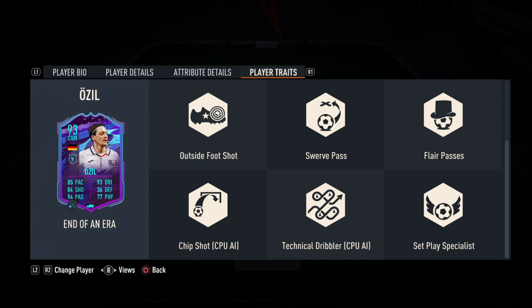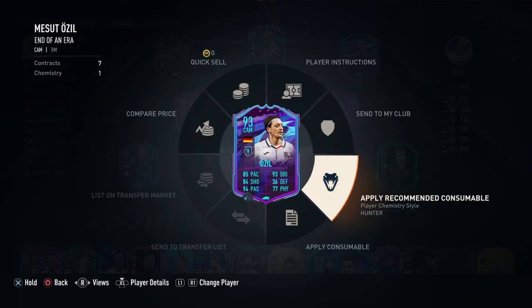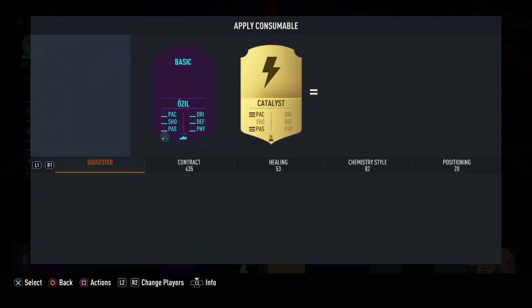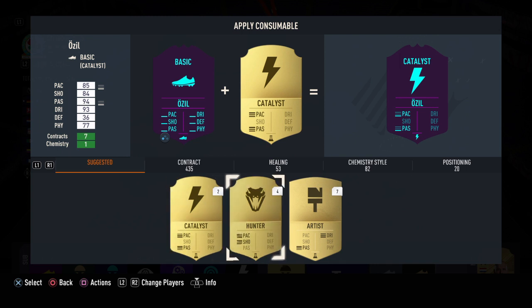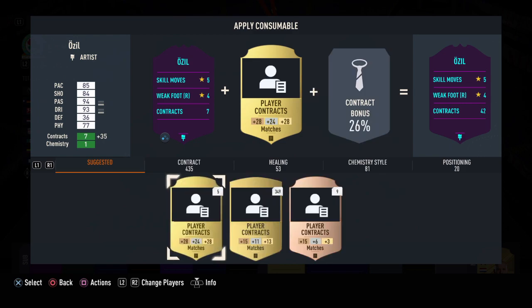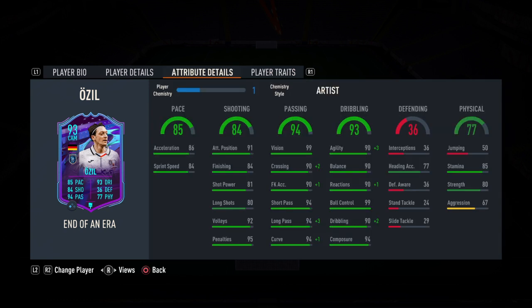Now we have to see him in Division Rivals or FUT Champions. This is a player review on my channel. But first we have to give him a chemistry style. The recommended is Hunter, but let's see what we can actually give him. Artist is his best — Hunter gives him pace, but Artist maxes out his passing as well. So we should go for Artist — we're going to expect more from him with that chemistry style.